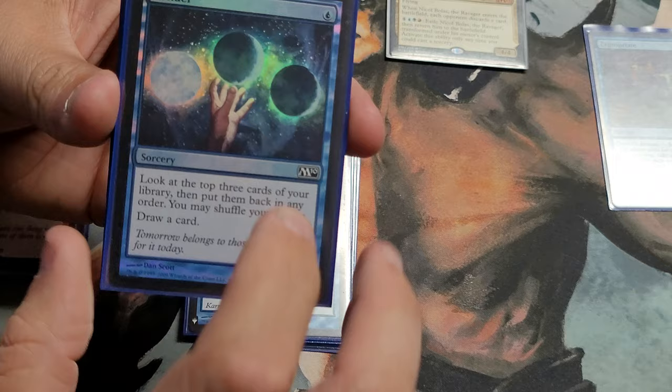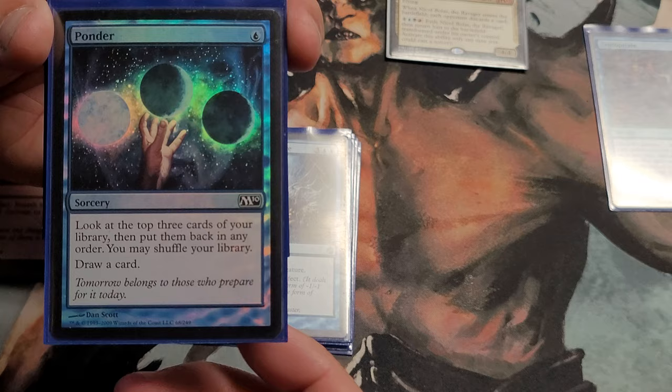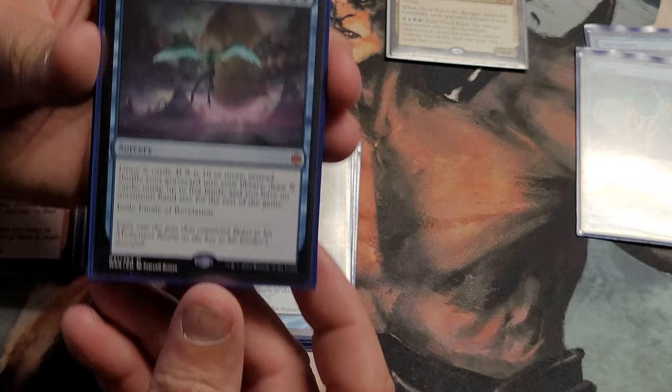Here's Ponder — just to manipulate the top of my deck and draw a card. It's a foil so why not use it? It's not an expensive card but I like the foil and I need it — it's good.